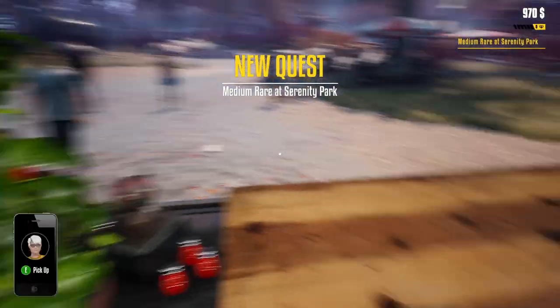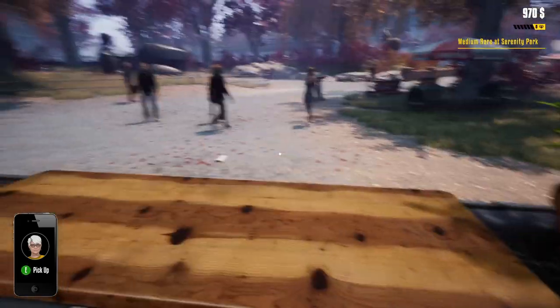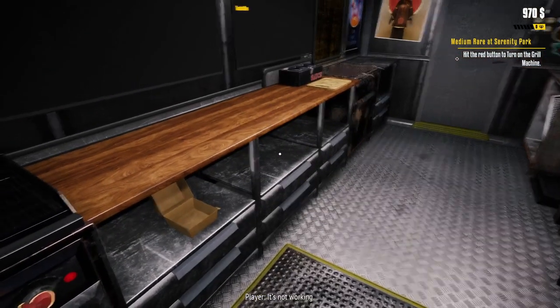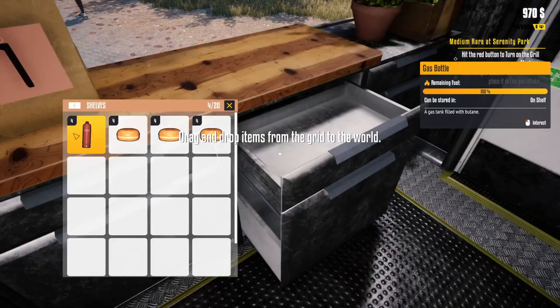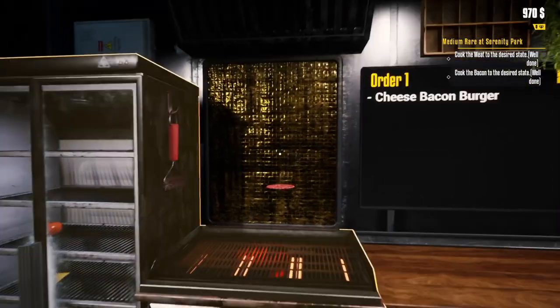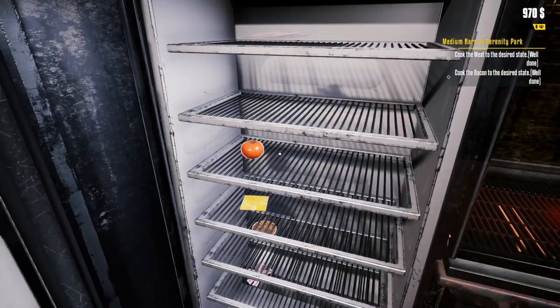Here we are — please ignore the dead lady behind me. Let's see how complex this is — yeah, gotta keep it clean. Alright, medium rare at Serenity Park. Oh my god, I'm actually in full control in here, I'm so into this! I don't know what the hell I'm doing — if we click this it will tell us everything we need. Sick. Now turn on the grill — oh, I'm out of gas. You need to take the gas bottle first and put it in the gas machine.